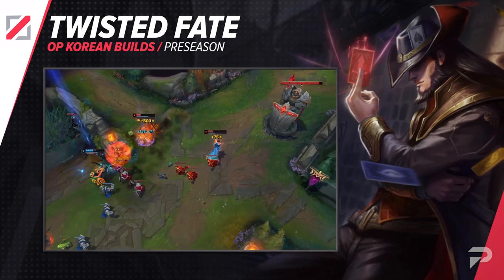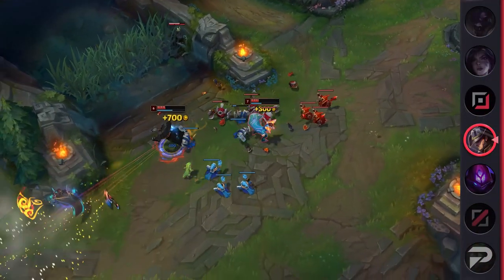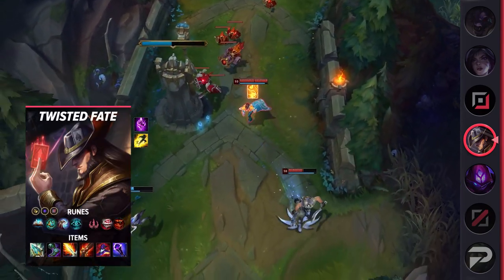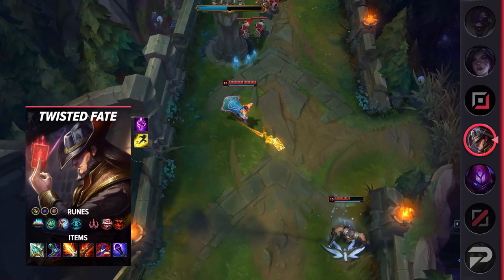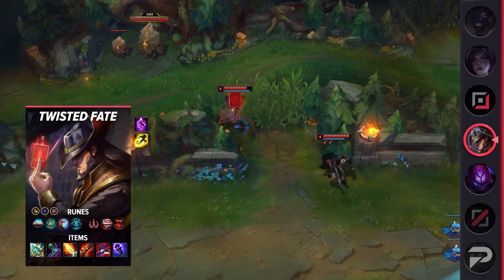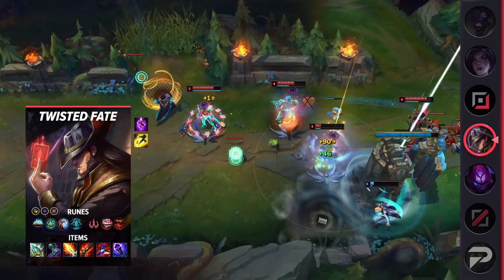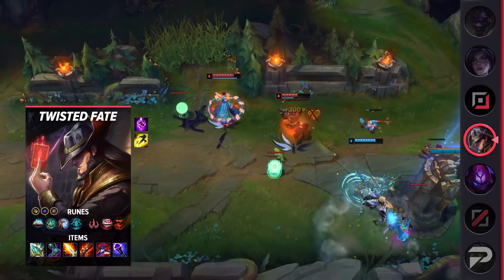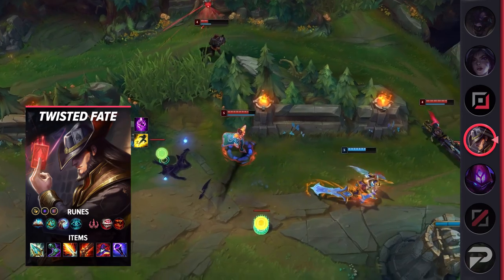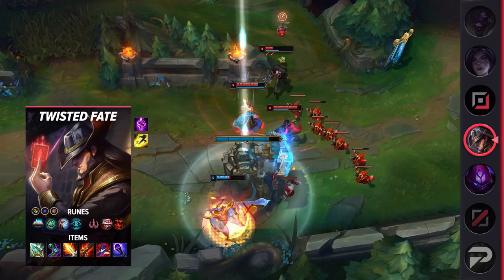Second in the mid lane we have a build for Twisted Fate. He's also benefited heavily from the addition — or rather return — of Rod of Ages. With his iconic Pick a Card crowd control, the added durability makes him so much harder to take out of a fight. Bursting him down is far from an easy task, and if you're not able to successfully kill him in one go, he'll be able to lock you down with a stun and you'll be eating the brunt of his and his teammates' follow-up damage. Left untouched, however, you'll still deal heavy damage through the course of a teamfight. For runes take Unsealed Spellbook, Perfect Timing, Minion Dematerializer, Cosmic Insight, Eyeball Collection, Treasure Hunter, Attack Speed, Adaptive Force, and a defensive rune of choice.